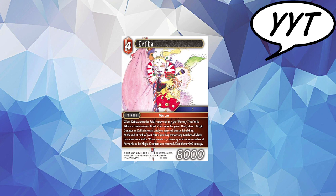Going from a 9 out of 10 to probably a 2. Kefka, when he enters the field, has the effect of removing three Warring Triad jobs with different names from your break zone, and then you place one magic counter on Kefka for each card removed. At the end of your turns, you may remove any number of magic counters from Kefka, and when you do so, choose up to the same number of forwards as the magic counters and deal them 9k. This card is too slow. You need to get different named Warring Triads, because if you're only removing one, it's a bit meh.